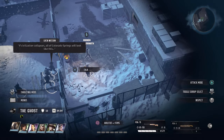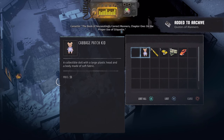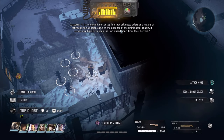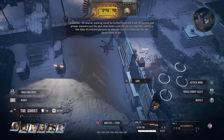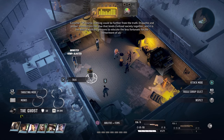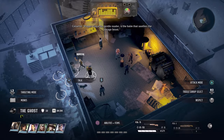If civilization collapses, all of Colorado Springs will look like this. Now a whole bunch of conversations will go down — I'll return afterwards. From a book being read: 'It's a common misconception that etiquette exists as a means of affirming one's social status at the expense of the uninitiated. Nothing could be further from the truth. Etiquette and proper manners are the glue that binds civilized society together, and it is the duty of civilized persons to educate the less fortunate for the betterment of all. Proper etiquette, gentle reader, is the balm that soothes the savage beast.'